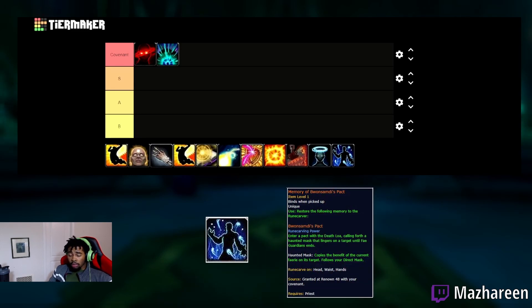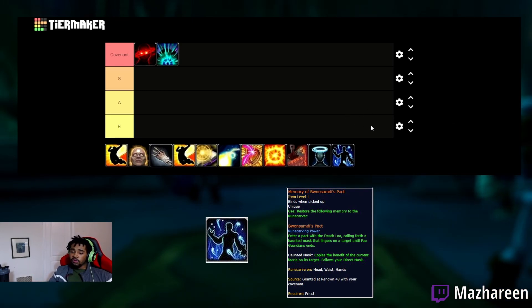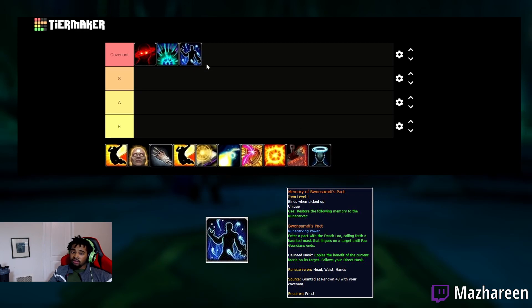We also have Swami's Path, the Night Fae legendary. When you use Fey Guardians, you get another type of fey called the Haunted Mask. The Haunted Mask copies one of your Fey Guardians and duplicates its ability. This is extremely powerful if it copies a very powerful ability like cooldown reduction or mana gain, because you could conserve a lot of mana as a Discipline Priest. Fey Guardians is definitely a popular option for Discipline Priests.